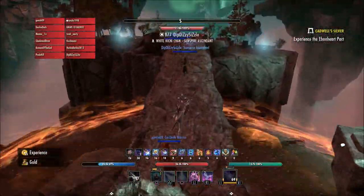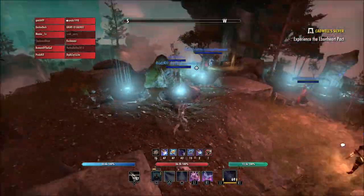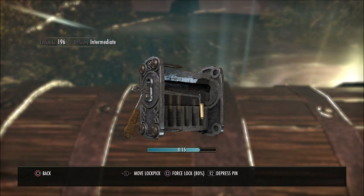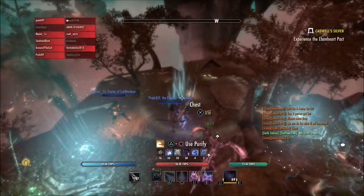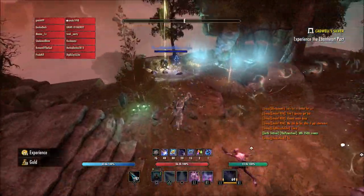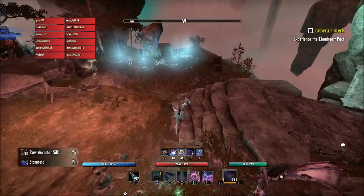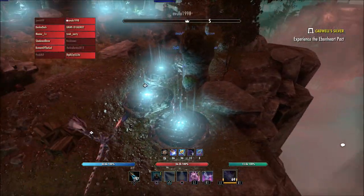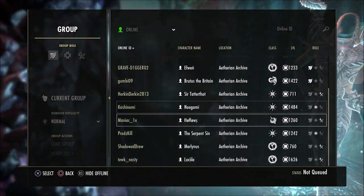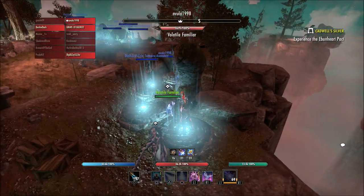They also fixed an error that could occur when exiting the guild trader while previewing an item. Last but not least, they fixed an issue where the ability bar timers could display large values for a stack and counts above abilities — some of you may have seen a stack of one, two, or three on some of your ability bars, and that was apparently not supposed to be there. They did not mention fixing the issue of some ability timers not working correctly; I've noticed on my magic characters that if I have a wall or something on the ground, the bar timer often won't work or count down, and I'm hoping they will fix that soon because it is very annoying.